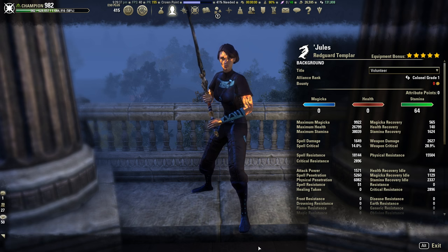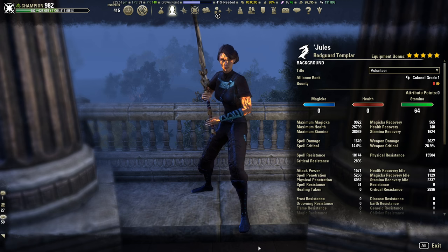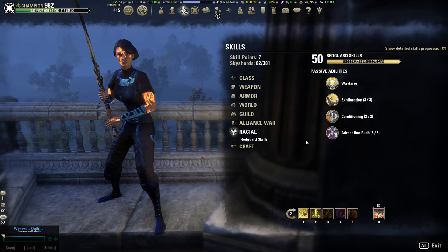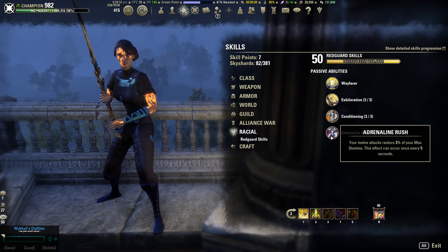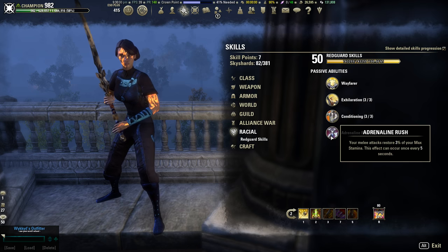With that said, I do still think that heavy armor is the way to go on Stamplar in this patch. With this build I'm able to get all the bonuses of heavy: higher resistance, Wrath for damage, Constitution for sustain, increased healing — and still get enough sustain to manage. I am a Redguard Stamplar, and I do think that Redguard is going to be your best bet for a race with this build because of the Adrenaline Rush passive, giving me 3 max stam every 5 seconds with melee attacks.